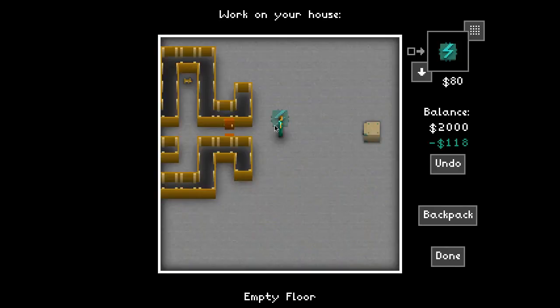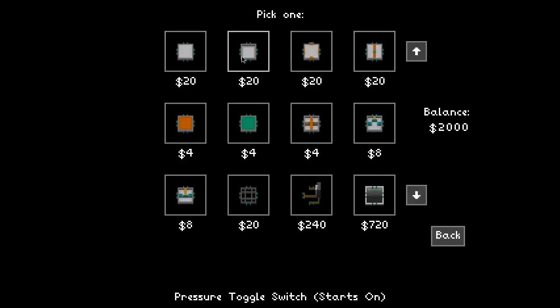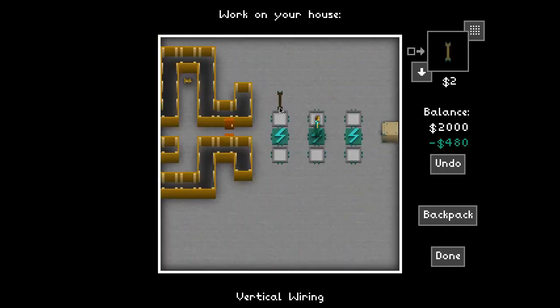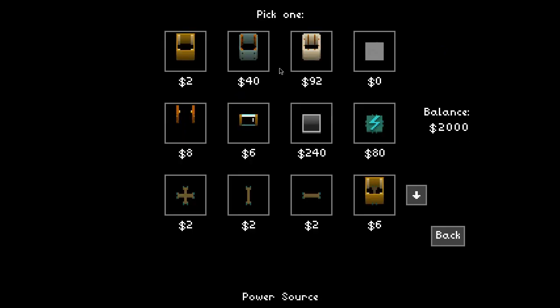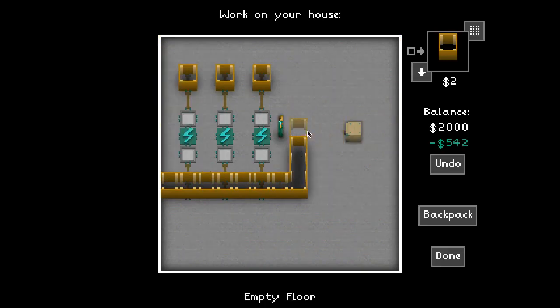I'm going to put a switch puzzle at the end that you need to trip a switch in order to get at the vault. So let me put a set of doors here, and then I'll make my switch room. I'm going to do some power sources here in the middle of the floor, kind of do a set of six switches. And then we'll do all these switches that default to on, and then I'm just going to run cables out through the walls.